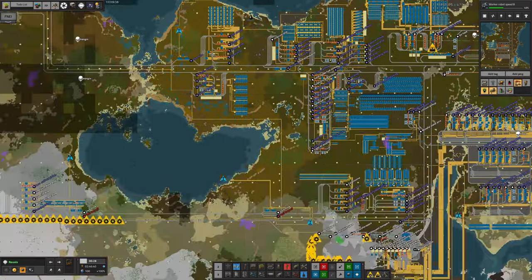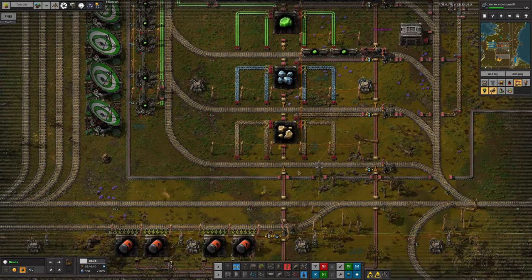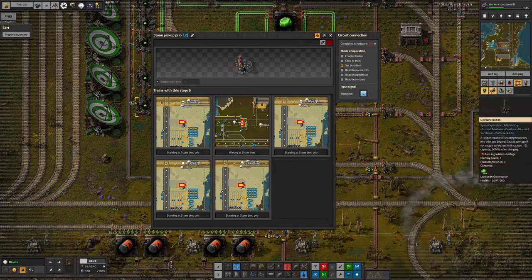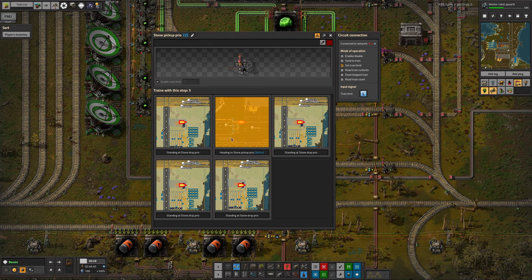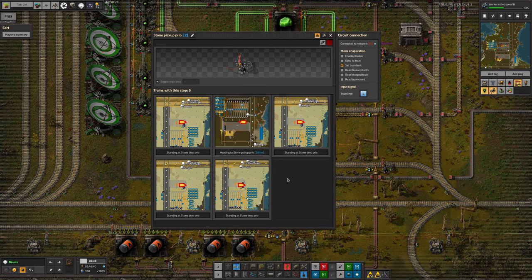The uranium was a problem because over here we have a uranium drop-off area where it goes through here, it's coverexed up nicely, and then we aren't dealing with the stone very well. Tristan says he's fixed this, and there is now presumably a train that will come here to pick up the stone - this is a priority one station. It might be going to a different stone priority pick-up station, but it was causing problems because trains simply weren't getting up here.